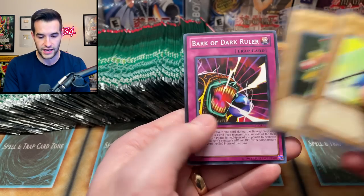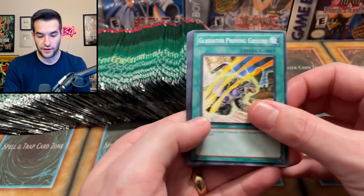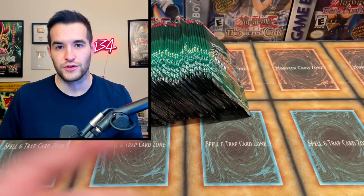Key Mace, Watt Kid, and Bark of Dark Ruler — some classics right here, very generic old-school monsters, like 300 attack, no effect — they're in that Game Boy game, you know. We have Gladiator's Proving Ground again, very nice. King of the Skull Servants and Swallow Flip. I bet King of the Skull Servants was worth something until it got all those Speed Duel reprints.